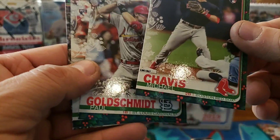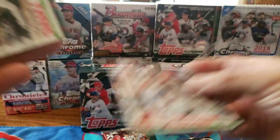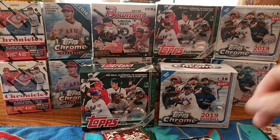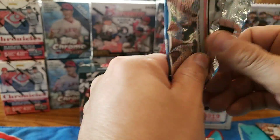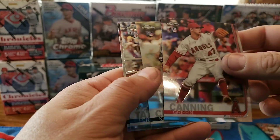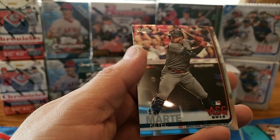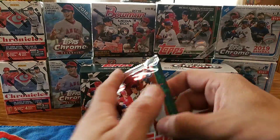And then we got Michael Chavis rookie - that's a nice one. Paul Goldschmidt on this one too, Nick Senzel rookie, and Masahiro Tanaka. That's starting off pretty good. I think somebody pulled three out of the top four rookies off of that on just one box - see if we can get something like that. On this one we have Griffin Canning rookie, Kevin Cron rookie, Fernando Tatis Jr. rookie debut - that's a nice one - and Ketel Marte.